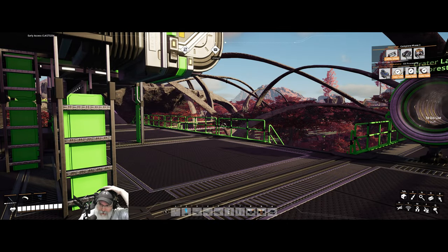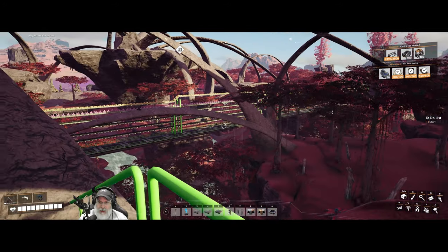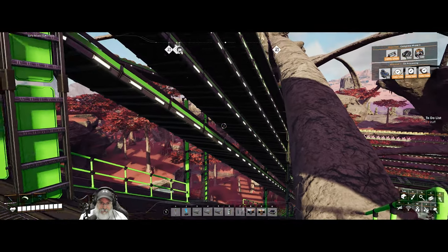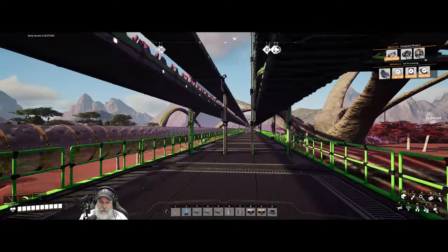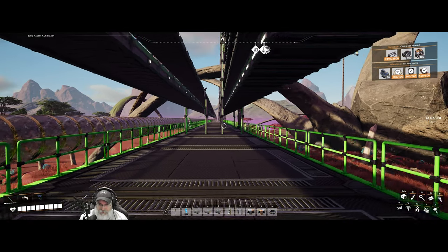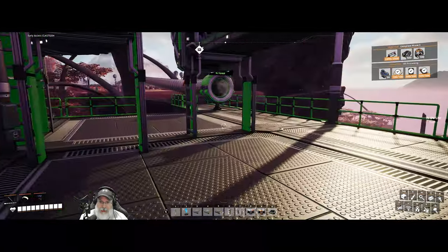Welcome back everybody to Satisfactory. I'm the Bearded OG and we have a lot to do in this episode. I have been working my butt off on this road — putting hours into building out the conveyor belts, setting up more hyper tube lines. We now have three additional coal and one sulfur and quartz going all the way to the top end of the road. One of the things I'm planning on doing is we're going to do away with that big long ramp and go vertical.